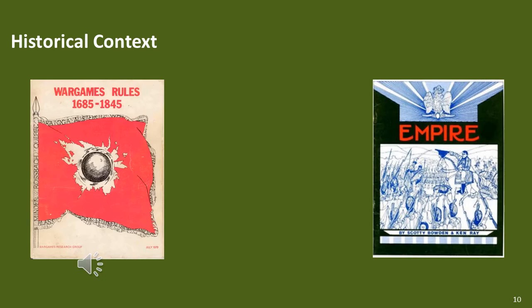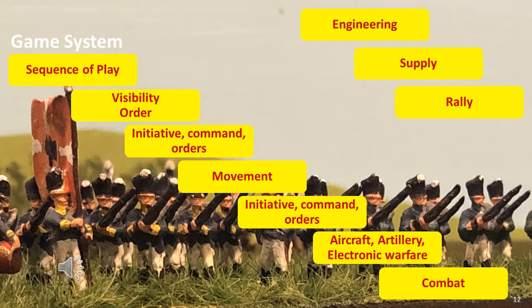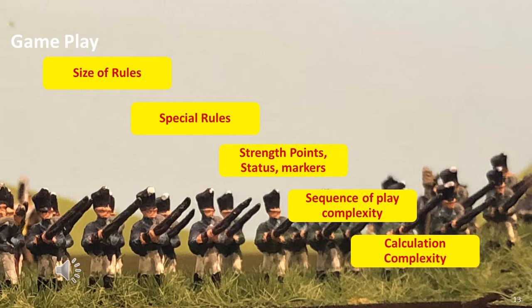Now let's start reviewing the rules in more detail. The most important aspect of any rules is its scale, as this affects a host of other factors such as what type of game you would expect, what amount of movement, and to a lesser extent the force mixes you require. The next most important factor is the game system itself — sequence of play, visibility, movement, and fire combat systems. This will tell you how historically accurate a set of rules is, as well as how playable they are. Gameplay tells us how easy or difficult playing a game is, which requires playtesting as it cannot be derived from reading the rules.